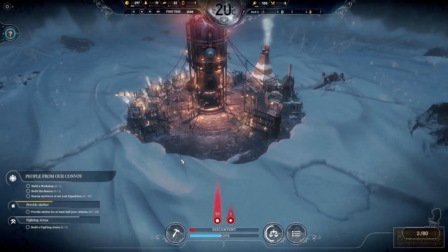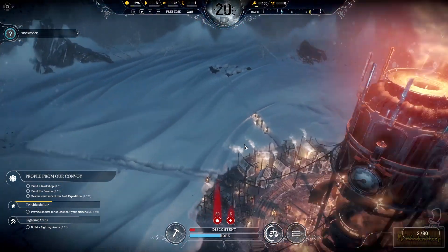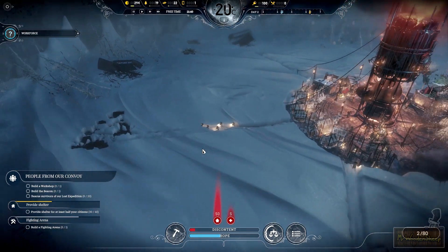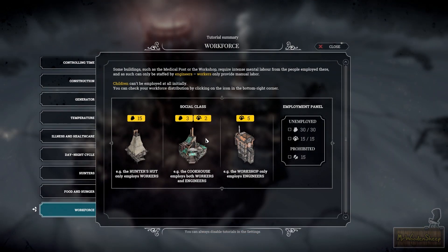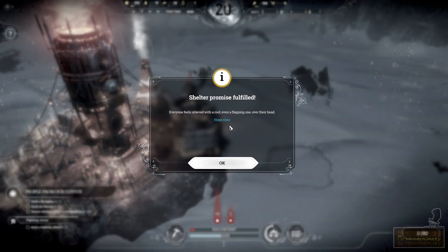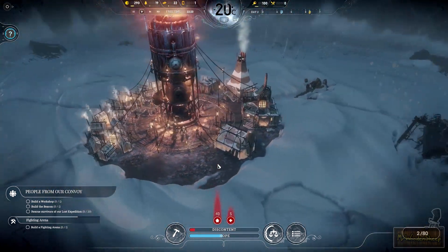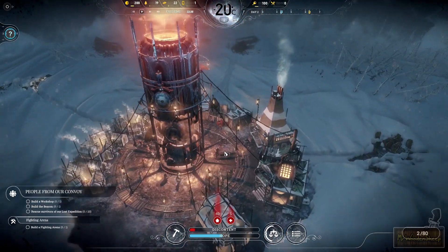I don't want the video to go on too long — this is just a very short preview to give you an idea of the game. So far I'm having a lot of fun with it. It makes you do all the tough choices, and because it's a smaller group of only 80 people, I feel more attached to them and responsible when one of them dies. It's pretty tough. Shelter promise fulfilled — everyone feels relieved with a roof over their head. Hope rises. If you want to pick up the game, there is a link in the description. Thank you for watching — please like and share the video if you enjoyed it, maybe subscribe if you're new to the channel, and I'll see you next time.